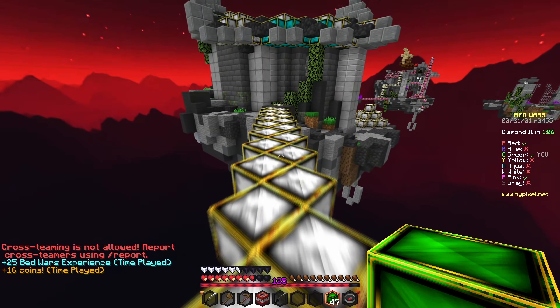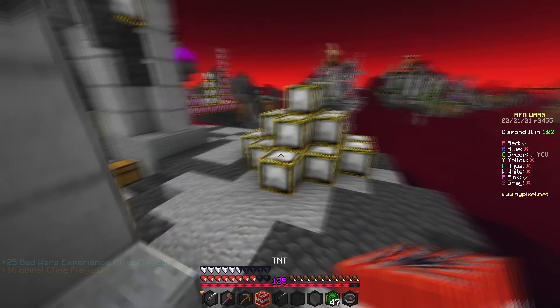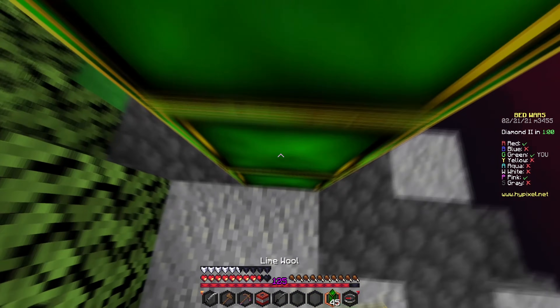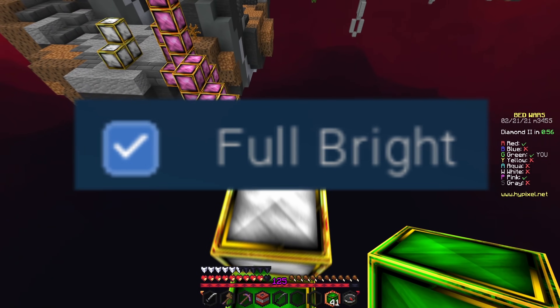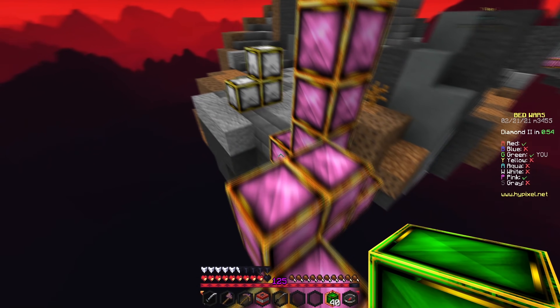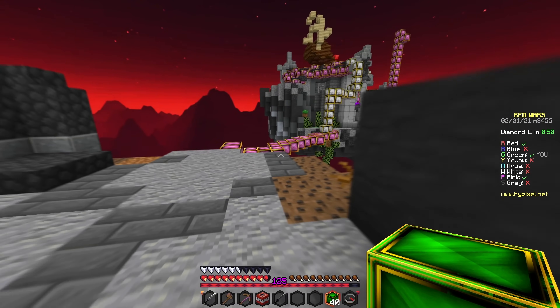The next setting is Fullbright. A lot of people don't notice, but turning off Fullbright actually gives you more FPS. I was kind of surprised at first — it just makes your game brighter, I didn't know it boosted your FPS too, but yeah, it's just facts.